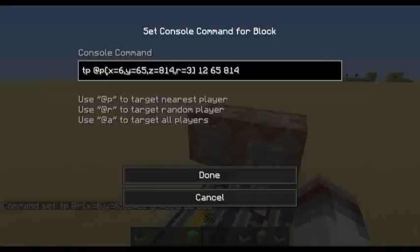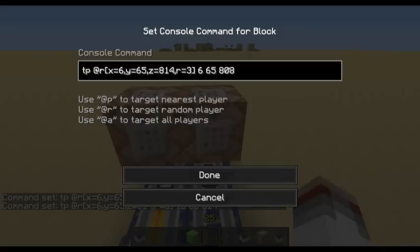Target random player at the coordinates x=6, which is the x coordinate of the lime green block, the y coordinate of the lime green block, the z coordinate of the lime green block. It also defines a radius of 3. Then it would send them to that coordinate, which is one of the blocks, and this is the other.